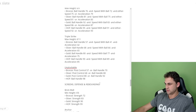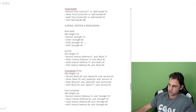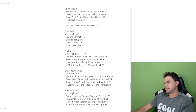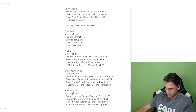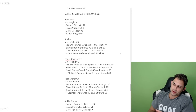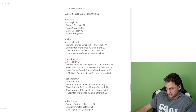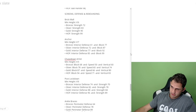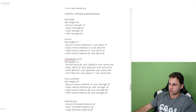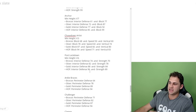On to screens, defense, and rebounding. Brick Wall is strictly off strength — 99 for hall of fame, 90 for gold. Anchor has a minimum height of 6'7 and is based off interior defense and block: 99 block and 85 interior for hall of fame, 92 block and 77 interior for gold. Chase Down has a minimum height of 6'3; hall of fame needs 94 block, 71 speed, and 83 vertical — three different categories. Post Lockdown has a minimum height of 6'6 based on interior defense and strength.